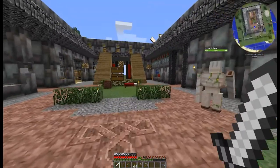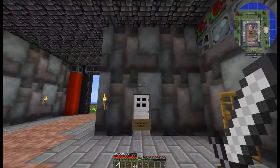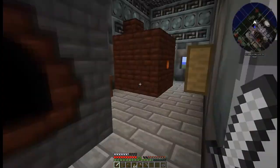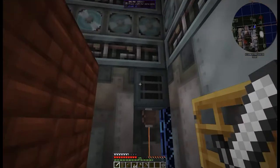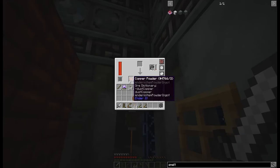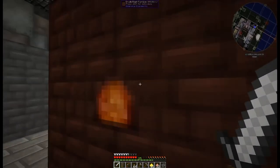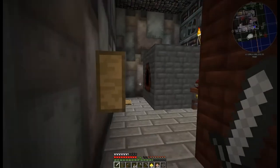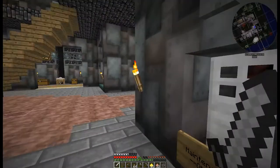I'm not particularly sure what we're supposed to be doing today. Last time we managed to get a few ore doubling processes underway — well, we got one ore doubling process underway. We've got a SAG mill up here with stuff going in. Also cooking a whole load of steel because I've got a few things I want to use that for.